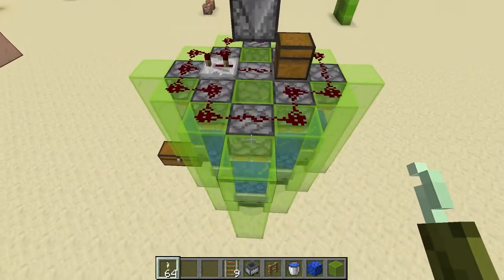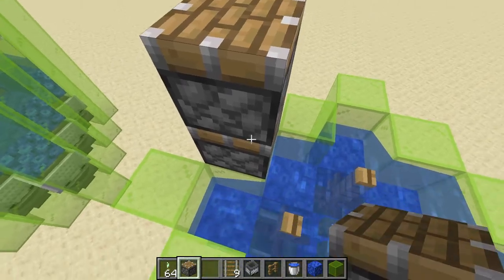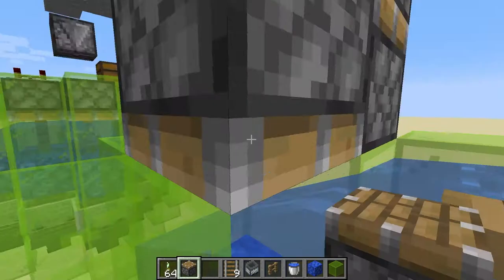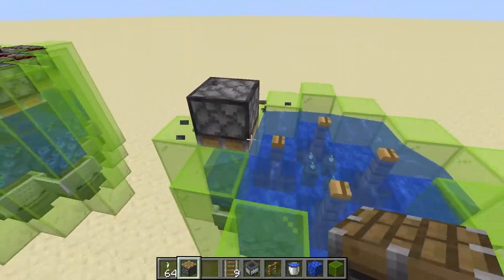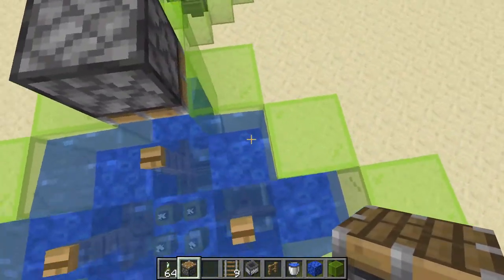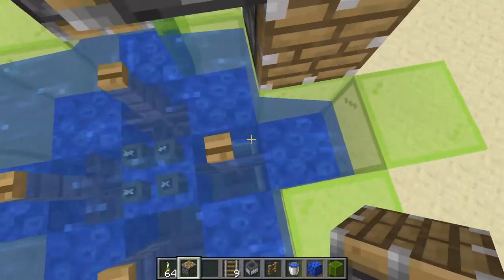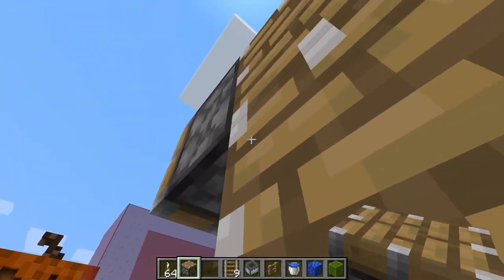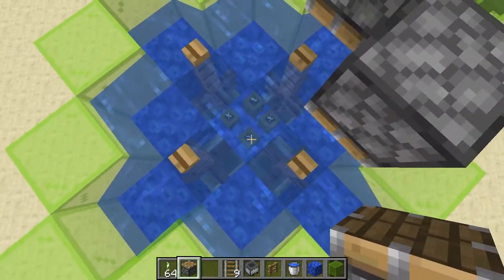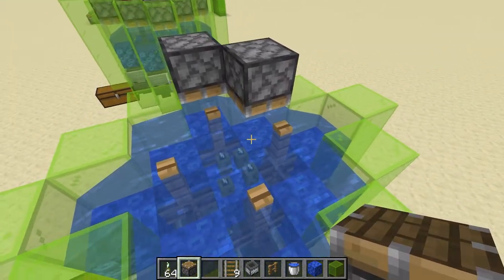The next thing you need to do is place the pistons. Above each of these coral blocks, face a piston going downwards — it needs to be one block above them. Place pistons above all eight of the positions where there are going to be the different spreadable blocks. The center one we never break; we only break the ones on the outside. So place your eight pistons facing down one block above each of those.